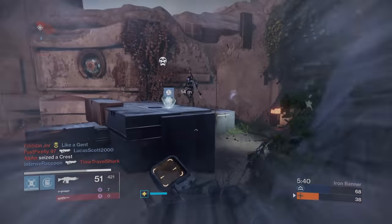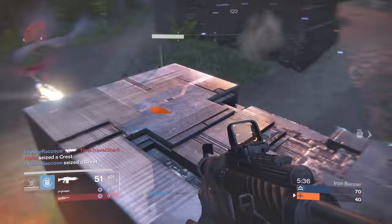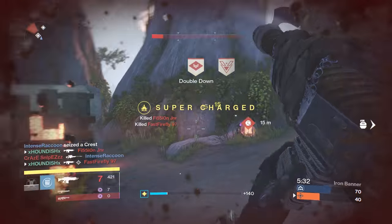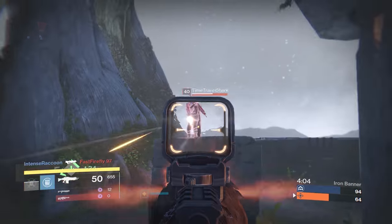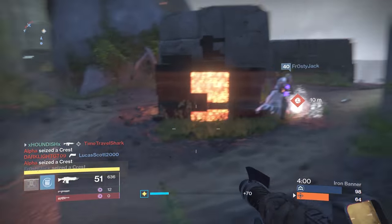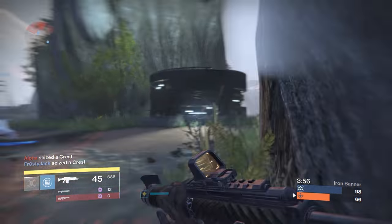In the first perk column, the best options you would have would be Braced Frame initially or Perfect Balance. You could go with Hand Laid Stock or Injection Mold if you had them rolled in the first slot, but you will lose range with these bonuses. In the middle column, Snapshot, Lightweight, Quick Draw or a pendant magazine would be pretty good. And in the final column, Counterbalance is really the best thing for the recoil improvements that you'll want on this weapon.